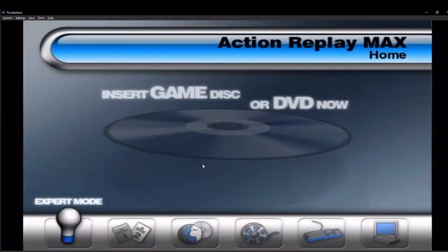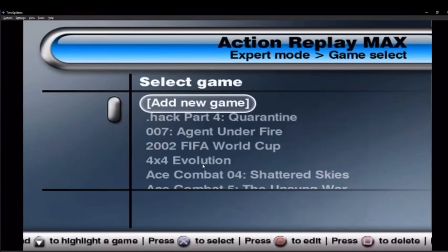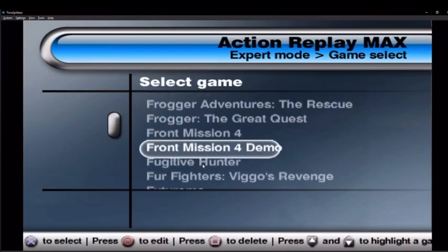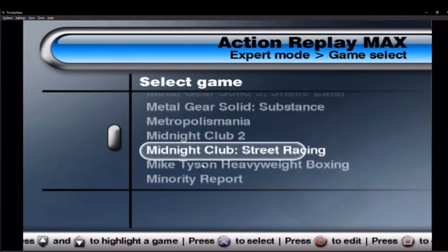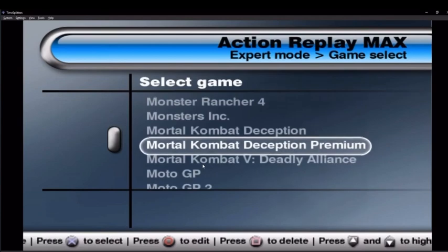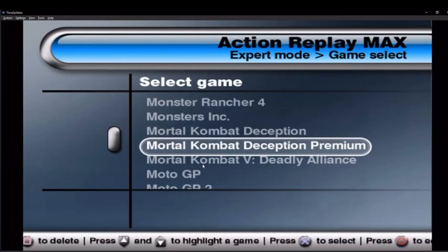Click into Expert Mode and wait for the code list to load. Now we're looking for Shaolin Monks, but I don't think it's going to be in this list. Okay, we have Deception and Deadly Alliance, so I need to add Shaolin Monks into this list.